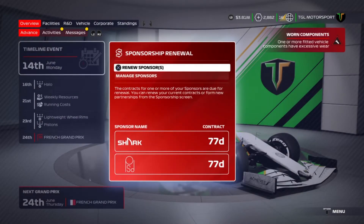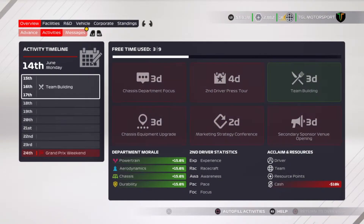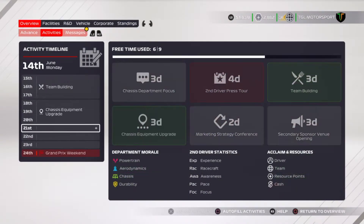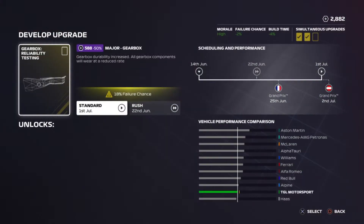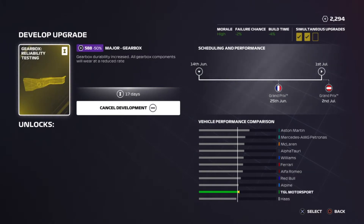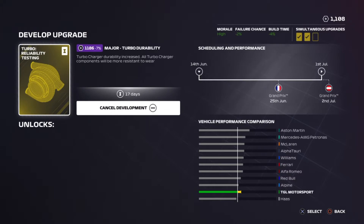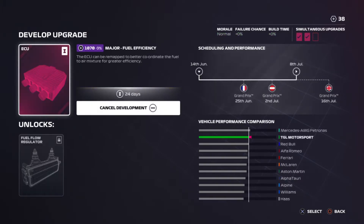What's going on guys and welcome back to F1 2021 My Team Career Mode, Season 2 Round 6, the French Grand Prix. We start off by renewing our sponsors — a couple ran out so I renewed them and put the liveries back on the car. The problem is when you renew sponsors, even the same ones, it takes all the liveries and stickers off the cars, which I think is a bit stupid. If you renew it, it should just keep them where they were.